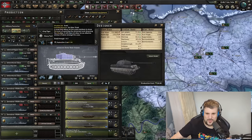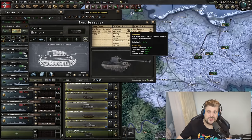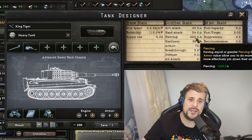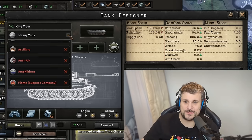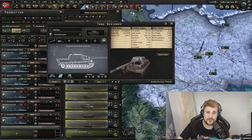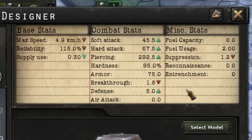A few variants worth noting: if you go for a heavy fixed superstructure on a heavy tank, you can fit a super-heavy armament. This has insane stats — for example a cannon with 225 piercing, 54 hard attack, and 45 soft attack — but also an insane production cost of 5 tungsten and 2 chromium. You do have to classify it as a tank destroyer. Tank destroyers are actually quite good; the only downside is losing some breakthrough, but you keep the armor and hardness.